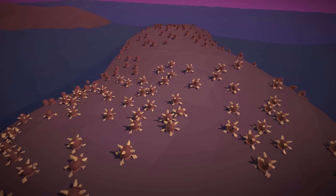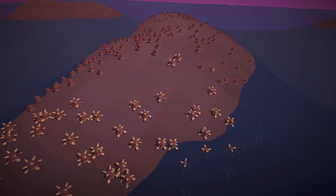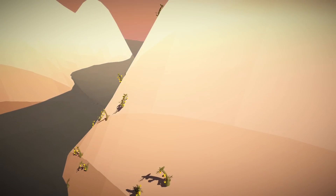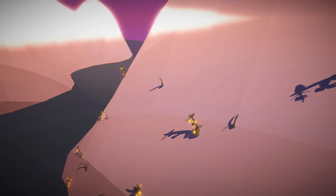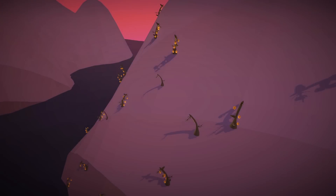While adding this functionality to seeds, I took the opportunity to also make it faster, as the spreading of seeds was one of the slowest parts of the simulation. Before, I was simulating the movement of each individual seed at each point in time. Now, instead, once a seed is released, the simulation immediately decides where it will land and at what point in the future, and puts it on some sort of to-do list for that time and location.